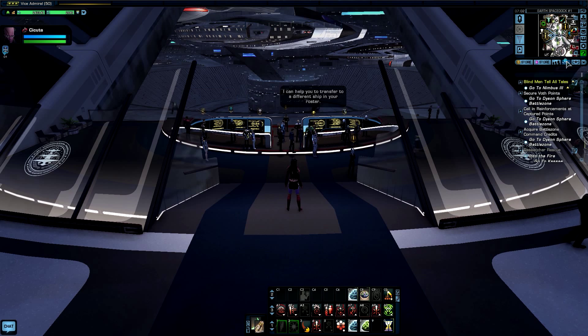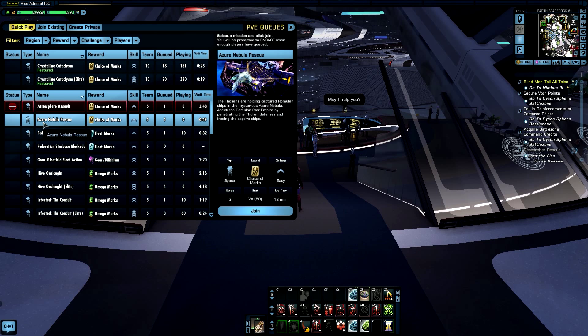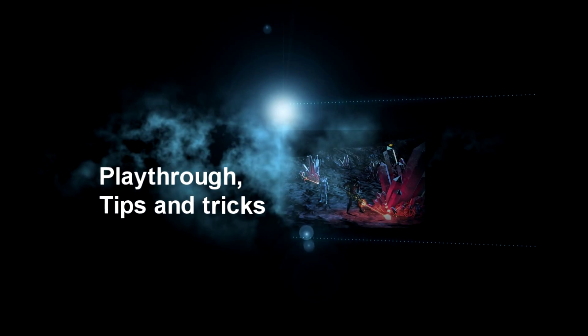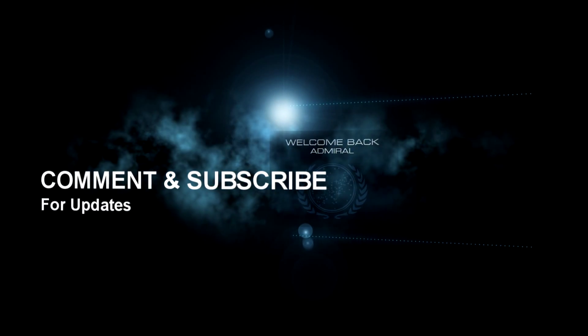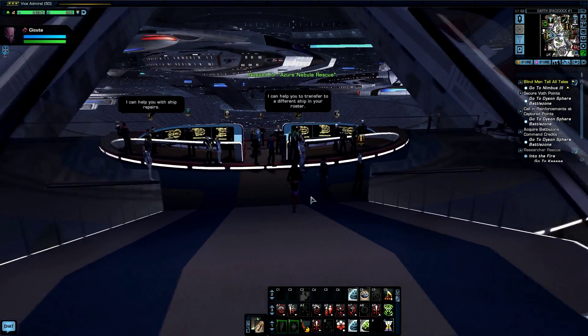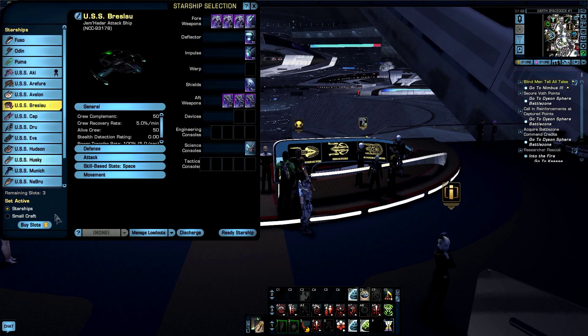Hello guys, how are you all? I'm gonna show you in this video a little trick that I know during the mission of Azura Nebula Rescue. For this mission I'm going to use a ship that is really fast in maneuverability — that means it's gonna turn a lot quicker and really fast — and I'm gonna use the Gemidar attack ship for this mission.